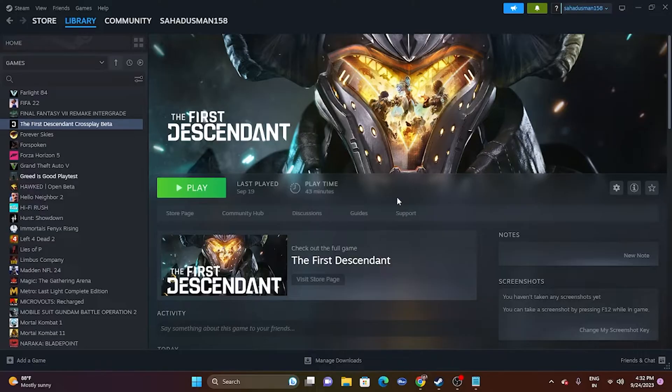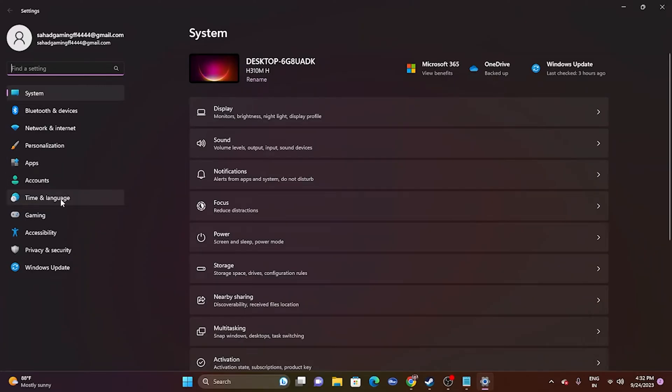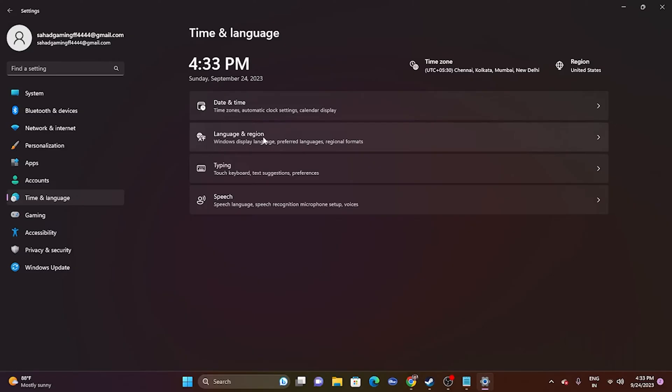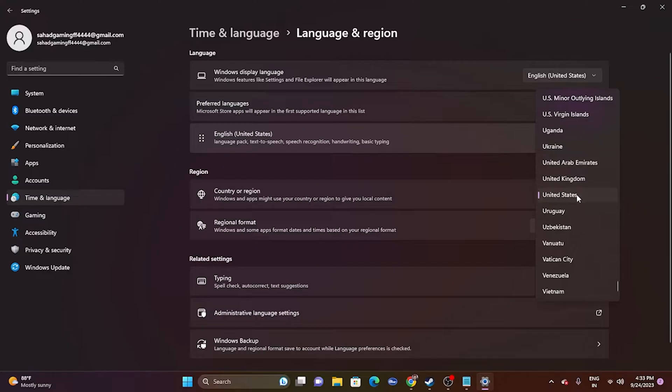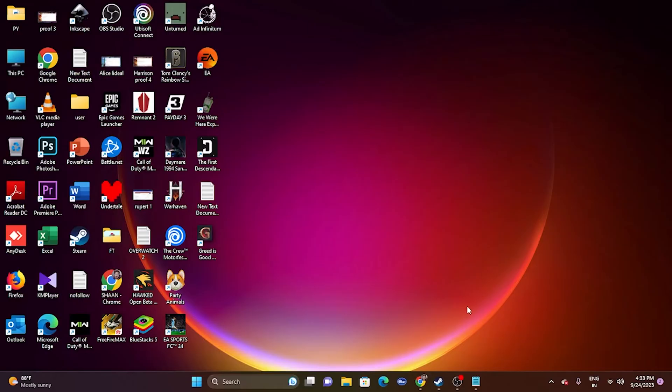The next fix is making sure the date, time, and region are correct. Go to the search bar, type Settings, then go to Time and Language, then Date and Time. Make sure the time and time zone are correct. Then go back, go to Language and Region, and make sure you are set to your correct geography — for example, if you're from the United States, set it to United States. Once done, close this and try launching the game.